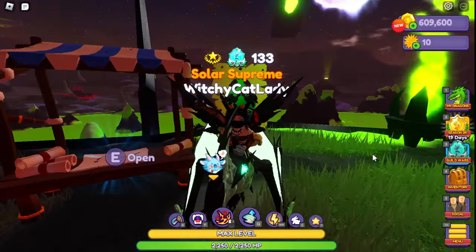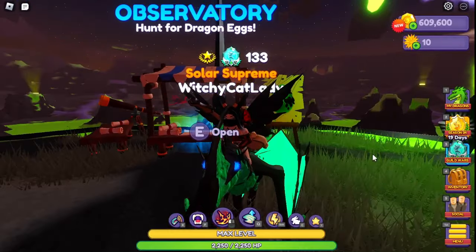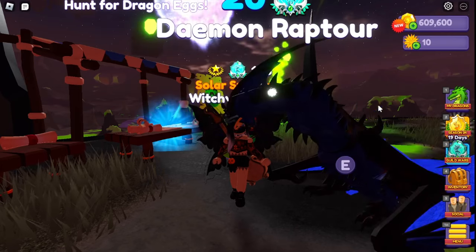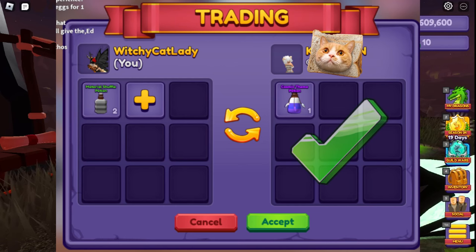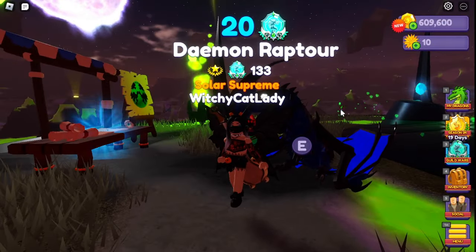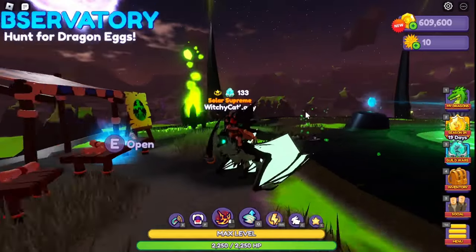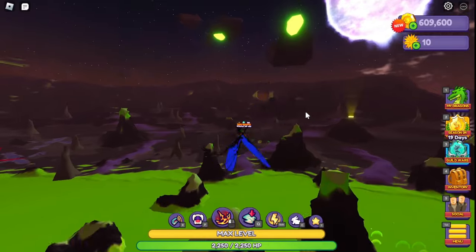Another thing you can do to make money is trade for items you can then resell. For example, someone wanted to trade a theme potion for a couple of material shuffle potions, which I happened to have. I did the trade and I'm going to hold on to that theme potion for a while before reselling it later.